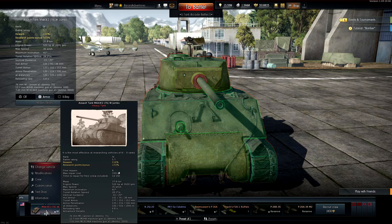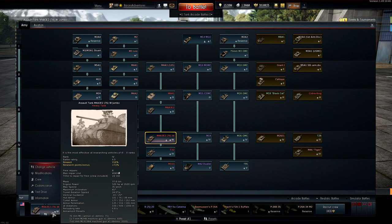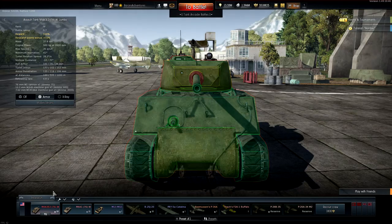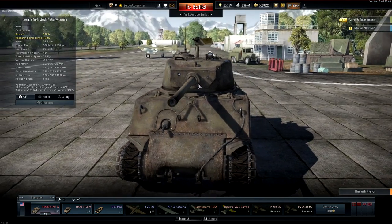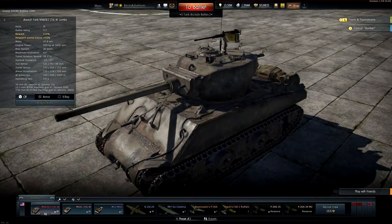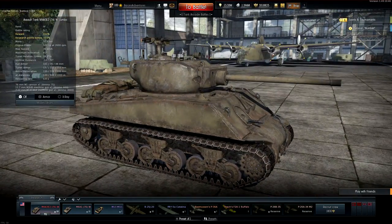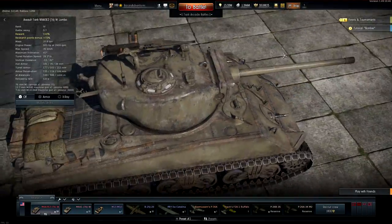Thank goodness it only has a 76mm gun — if it had a 90 on this thing it'd be slow but it would do absolute work. It's arcade battle rating 5.7 and realistic battle rating 6. I love the Sherman Jumbo — it is fun. If you want better survivability and you don't have those twitch reflexes to get the first shot, and you need to soak up a shot before you give yours, the Jumbo is literally what the doctor ordered. It's got a 50 cal so it's fun to shoot down planes and light armored targets.